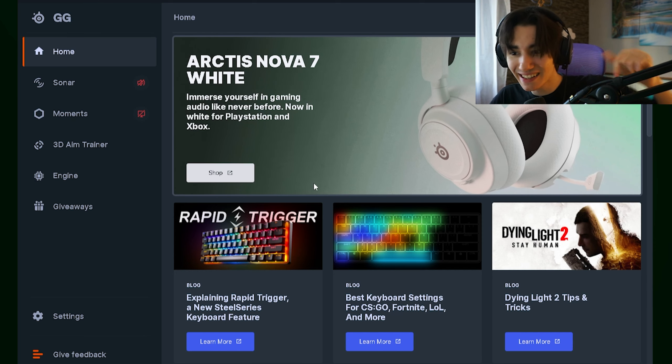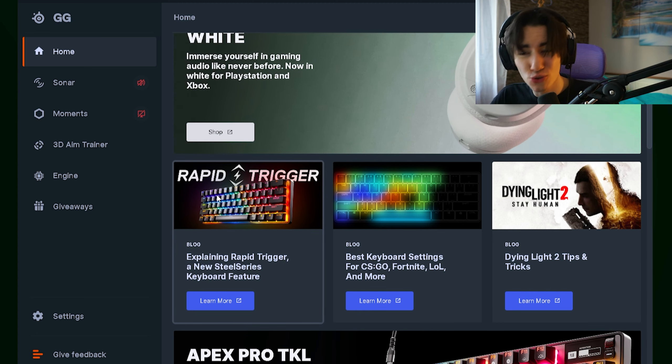Once you get it installed, it should look exactly like this here — and we already have it: Rapid Trigger.